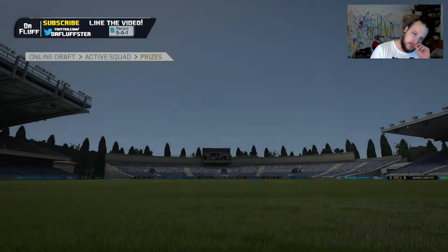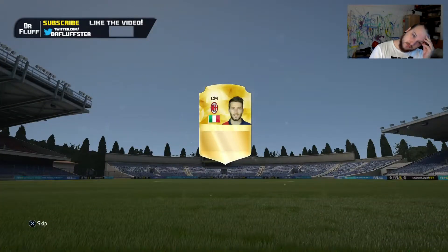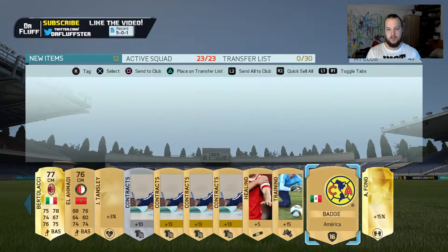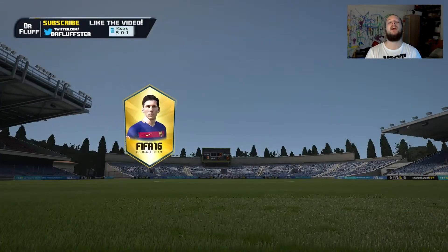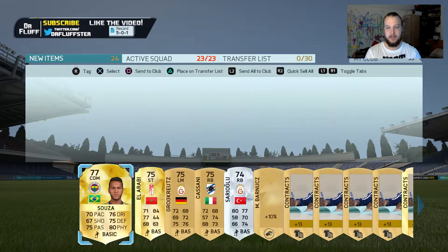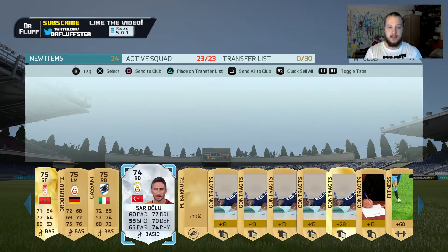Gold pack and a jumbo premium gold pack. Looks like I'll have a Serie A team being built on the side — unless they sell, which they don't. Let's change the badge, maybe Cambridge is bringing me some shit luck. Jumbo premium gold pack, can you please give me something good? You're going to give me Ben Foster. In this pack we pick up Sousa, El Arabi, Grosskreutz, Kassani and Sarioglu.